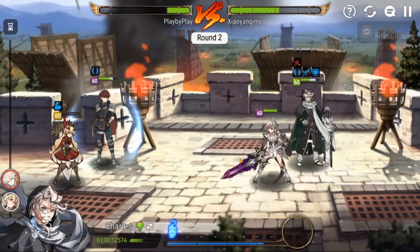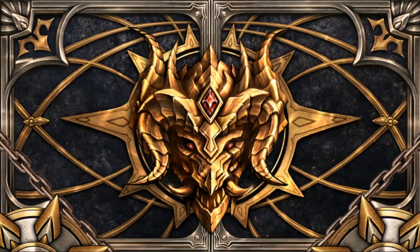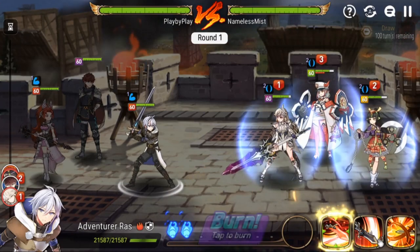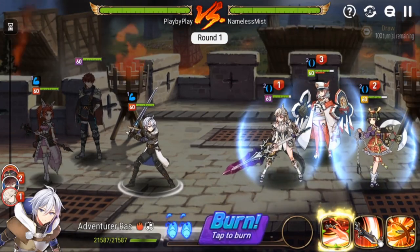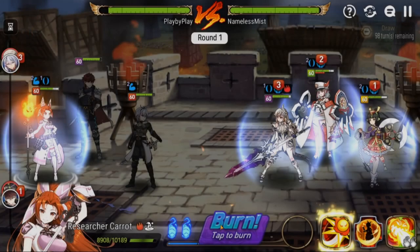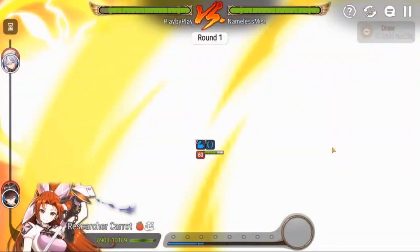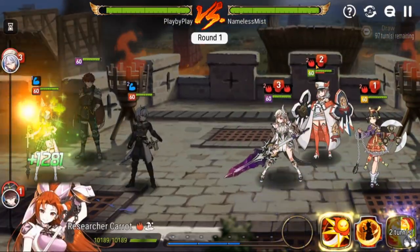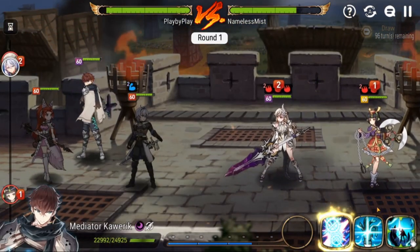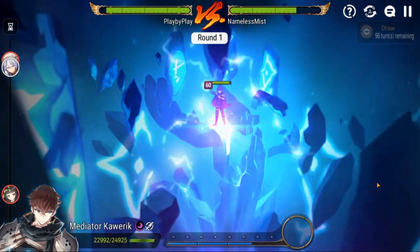One out of two so far for Mediator Koeric — let's try one more. Final fight, another risky one. We're hoping Landy goes first otherwise we probably get destroyed. Going S2 into Landy, just burning it right away because why not, even though we'll lose immunity and buffs. We need the burns. We pop the Landy. We didn't even need the attack buff — that was a good one. Carrot showcase, never mind.